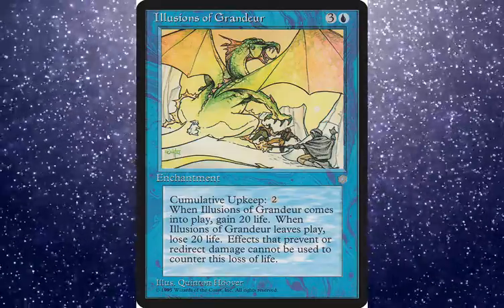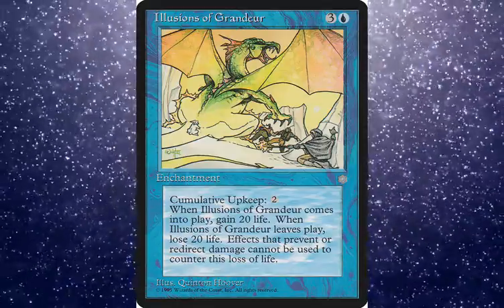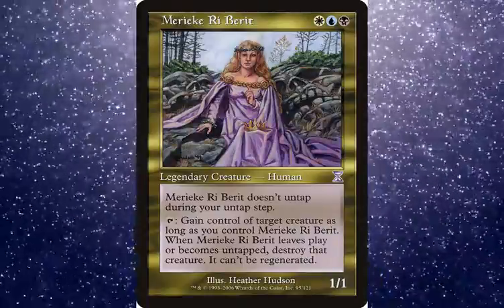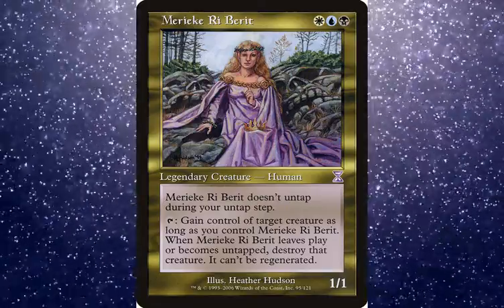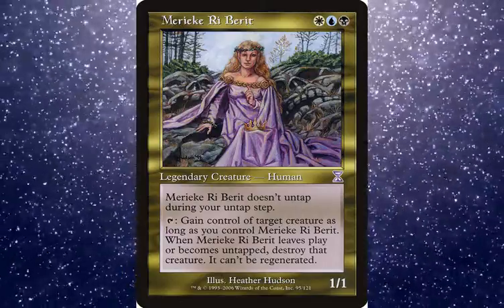For honorable mentions: Illusions of Grandeur didn't make the list because it was only played in one combo deck — you'd give Illusions of Grandeur to an opponent who couldn't pay the upkeep, so they'd take 20 damage and probably lose the game. I also considered Mariki — I can't even pronounce it — but it's just a great Commander card that still sees some play.